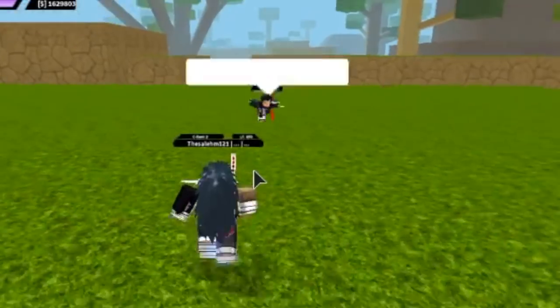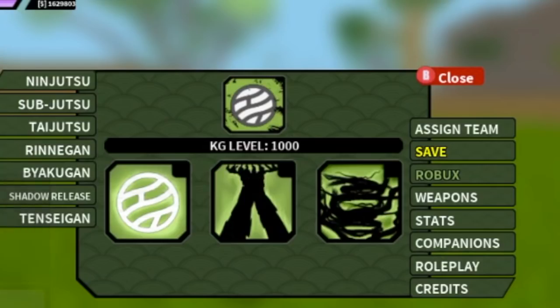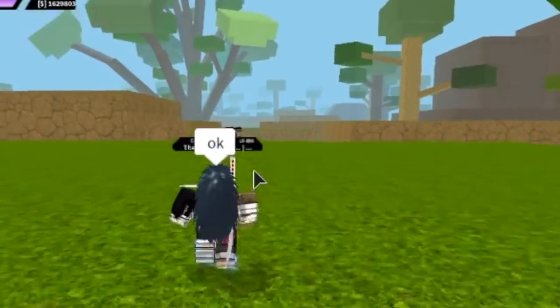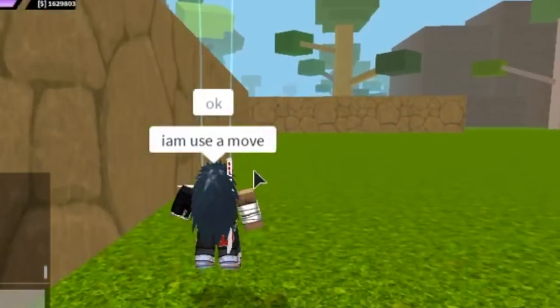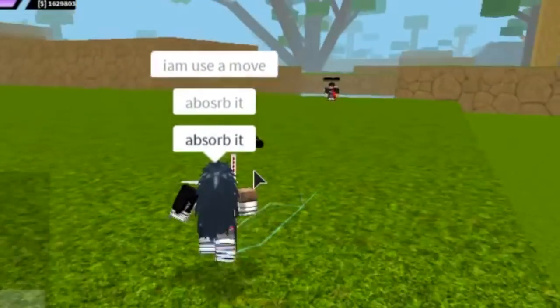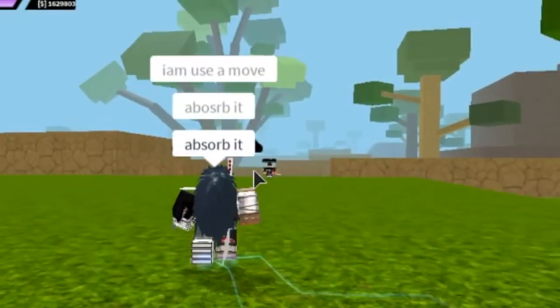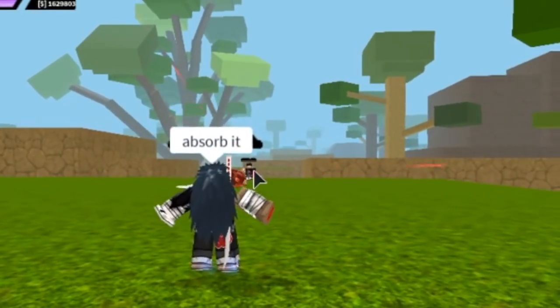What's up guys, it's your boy the Sully and I'm back with another video. Today I'm going to be showcasing the new KG that just came out. Basically what the first move does is it absorbs Jujutsu — so if you attack the opponent and he has a KG and uses the first move, your attacks are gonna be absorbed and then reflected back at you.